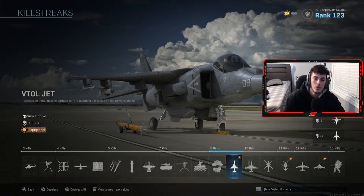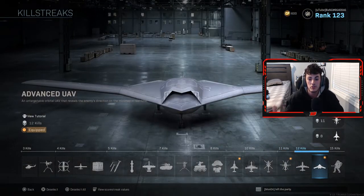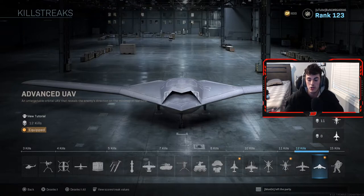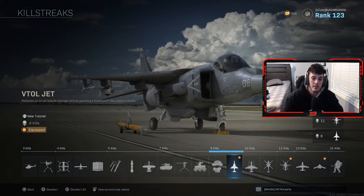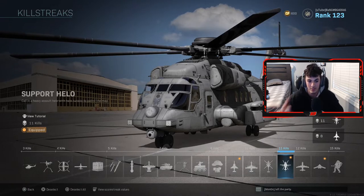Alright guys, next we have killstreaks. The killstreaks you use kind of dictate your playstyle. I use the VTOL jet, the support helo, and the Advanced UAV. There are times where I switch the Advanced UAV to a regular UAV or something else. I keep the Advanced UAV when I do want to go on higher killstreaks, because I can easily get an 8-kill VTOL jet — it happens pretty fast and I don't have to try too hard. Then 3 more killstreaks after that gets me the support helo, since that one is at 11.